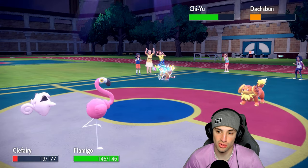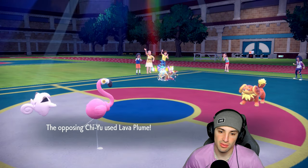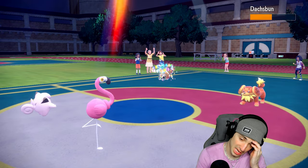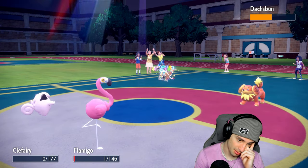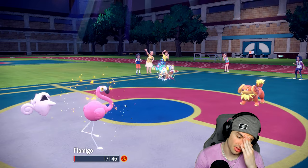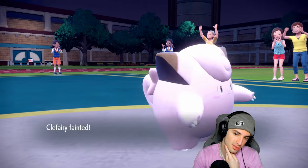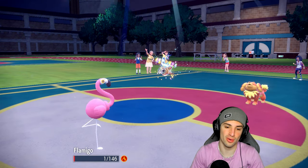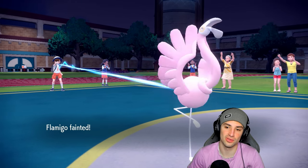He goes back into Dachsbun — not bad, and eats up a berry now that Calyrex is off the field. Going for another Lava Plume. Full-baked Body gives it a nice defense boost, and now Tailwind should be expired. Now's a good time to bring out Calyrex — but of course Flamigo gets burned. Never mind, this is terrible. Flamigo dies to burn now, I just wanted to use Focus Sash. Not looking good, but I still have Calyrex and Incineroar in the back.